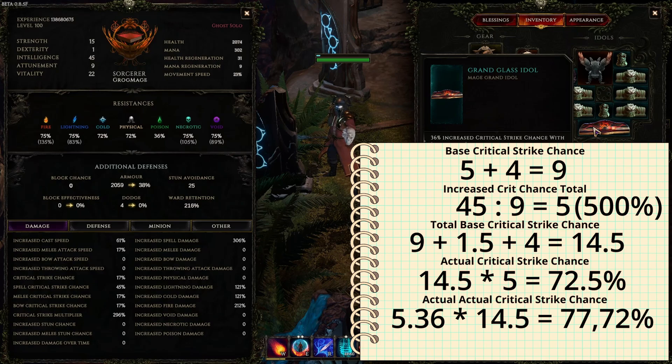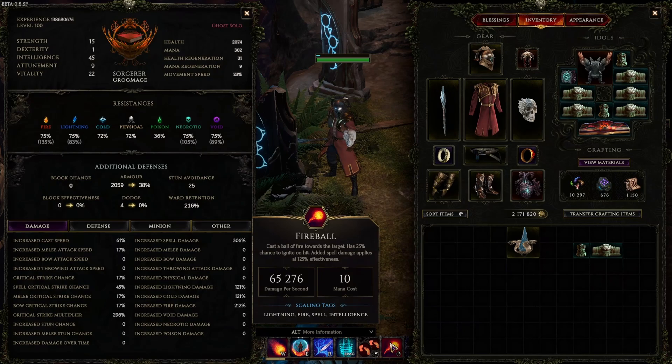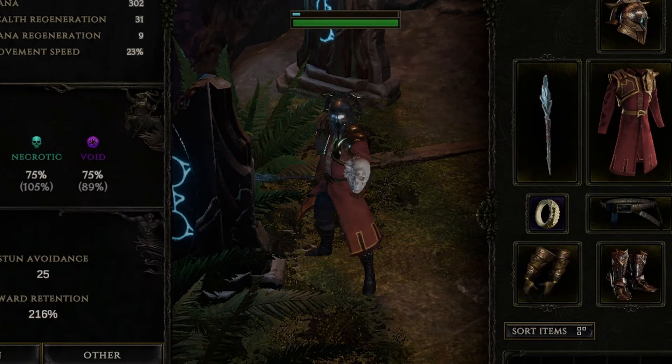All right, so that's all you need to know. As you can see, it's not really that hard, and I hope this will be helpful to anyone who was curious how to calculate the true critical strike chance for the skill you're actually using. Thanks for watching — I hope it was useful and I'll catch you on the next one.